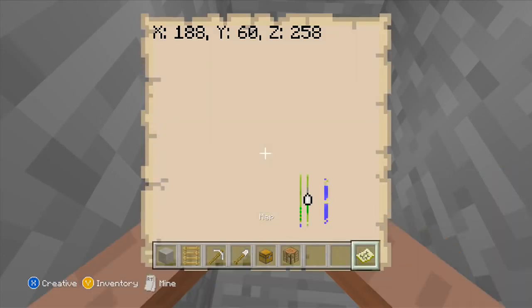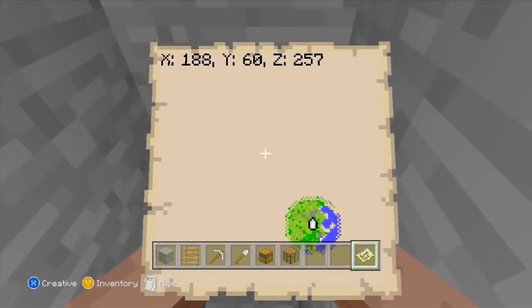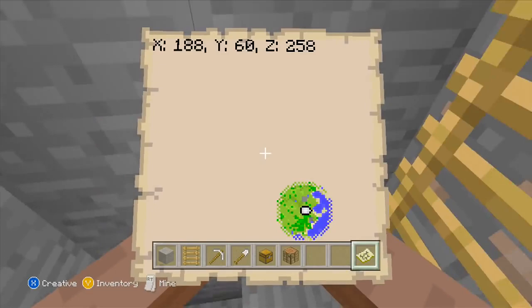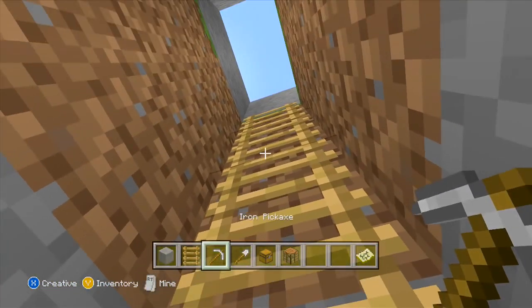In fact, on the Mac it's F3. On the PC, it's either Control F3 or F3. Now we're going to look at the Y coordinate. As you can see, if you go one block down, it goes down by one. The Y value you want is 11 — that's 11 feet from bedrock.